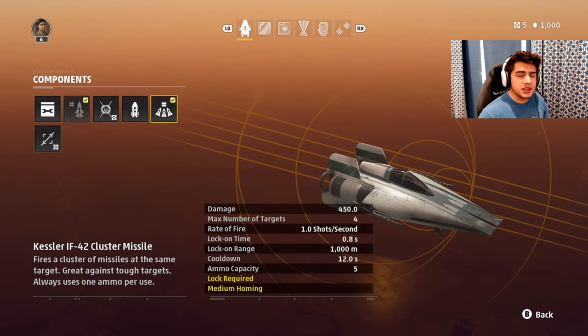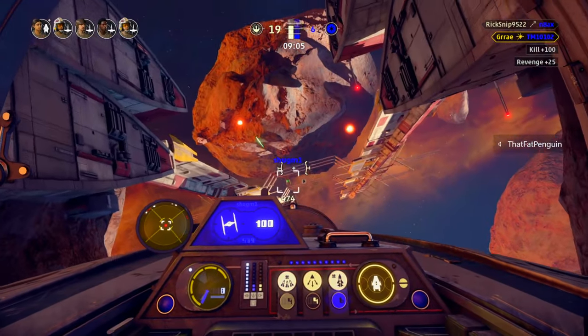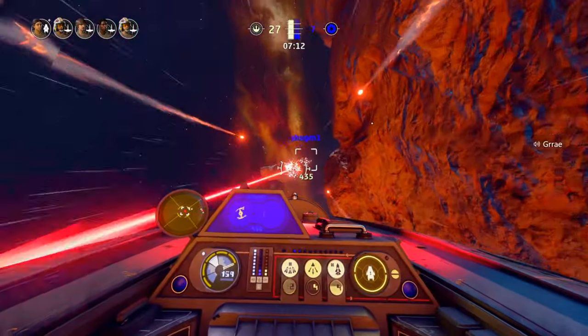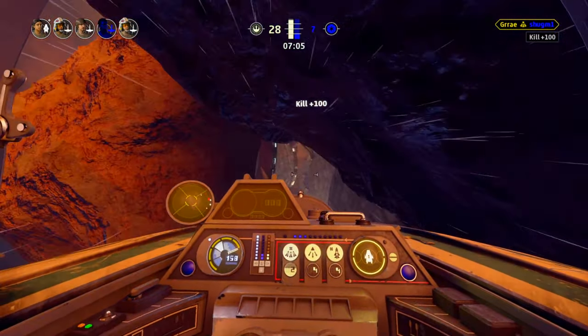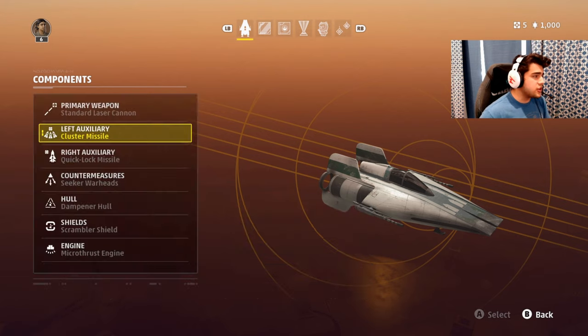As you saw in the clips at the beginning — and I'll show you again right here — I use the first missile to lock on, which creates the square lock-on indicator. While that's happening, the green diamond tracking locks on with the cluster missiles, and I'm able to take out opponents very easily. In some clips I avoided using lasers to demonstrate the missiles, but obviously you want to use your lasers too, as they're great for taking down shields while enemies are panicking about your missiles. Combining those two things, you'll take out opponents very easily.